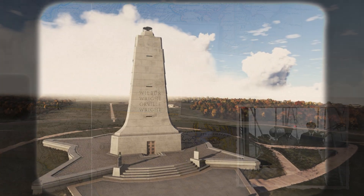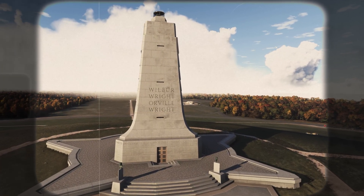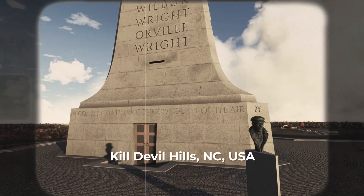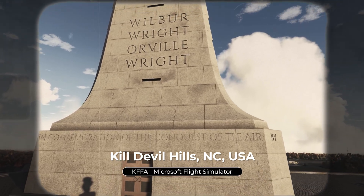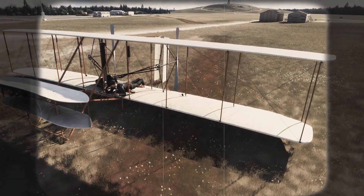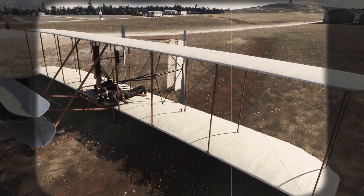Microsoft really went all-in on this one. The Kitty Hawk area graphics in Flight Simulator 2024 look stunning — even the Wright Brothers monument is shown as a point of interest. And the best part: the Wright Flyer itself is free in the sim, no add-on needed. Visually, it's spot-on, one-to-one.